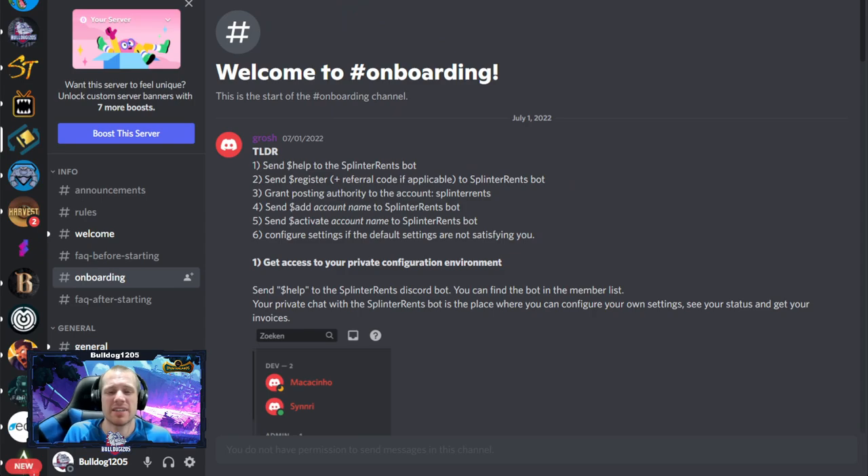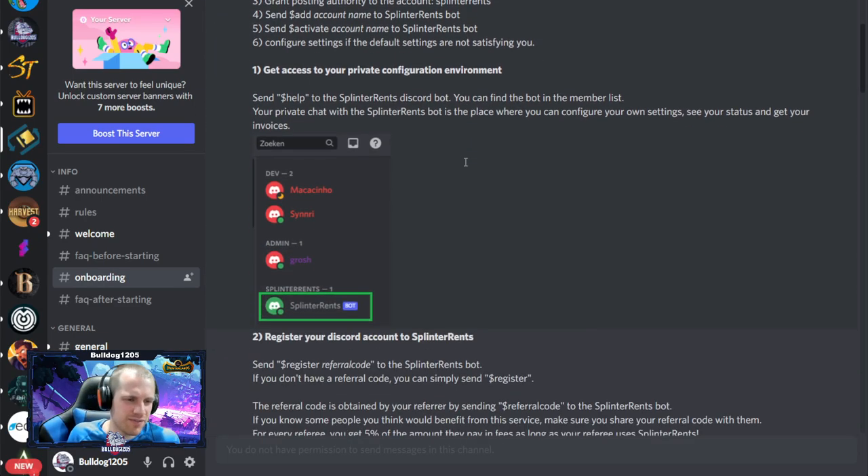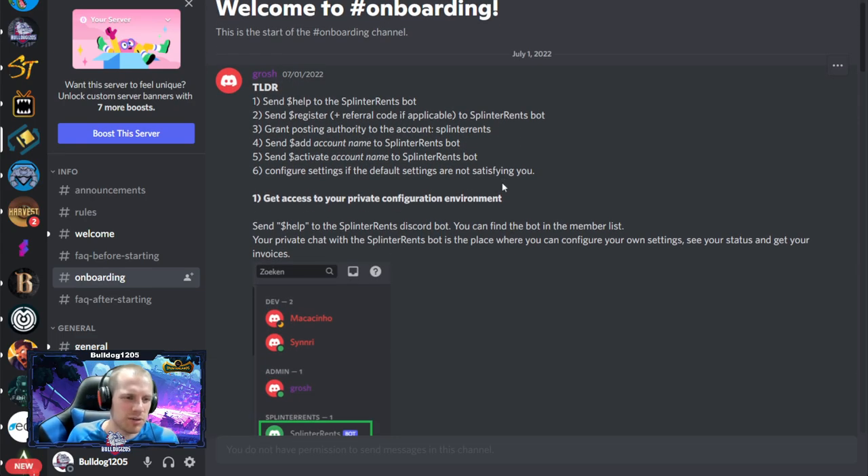Splinter Rents is simply a Discord bot. There is an invite link in the description — I've got a link to both of them there. You can come into onboarding; it is very simple. Splinter Rents is a bot that you will send direct messages to and register that way. You can also configure the cards that way. The big advantage to Splinter Rents is pretty simple: they only charge a 5% fee.